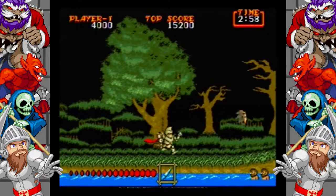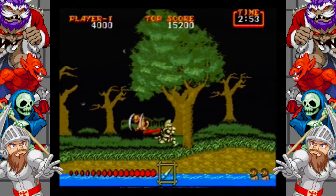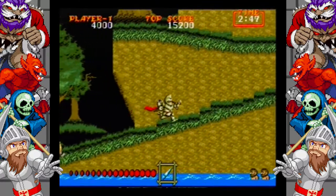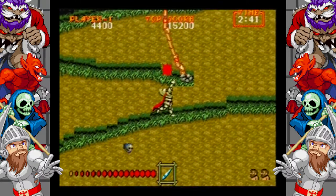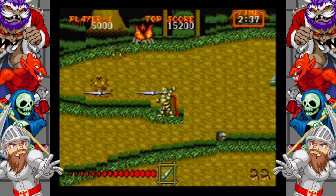The tornado demons will be the same as practice mode — either dodge or jump over them. This hill is going to be your worst nightmare in professional mode, as the vines are going to spawn more frequently, and the flowers, well, they're going to be just as annoying since they take two hits now.